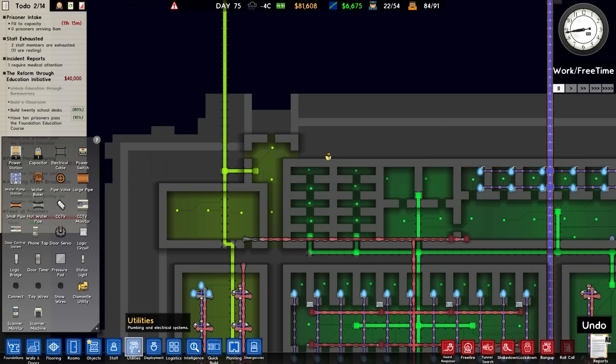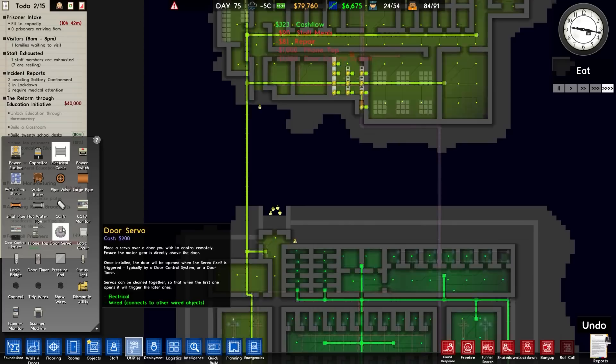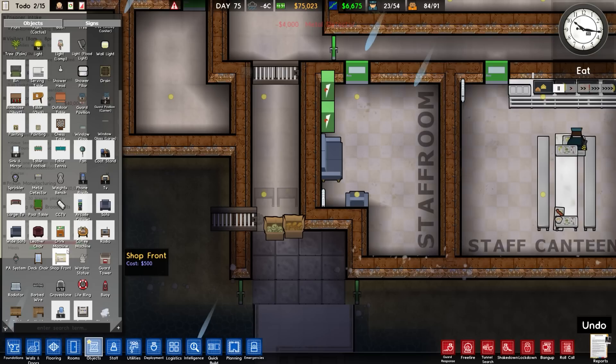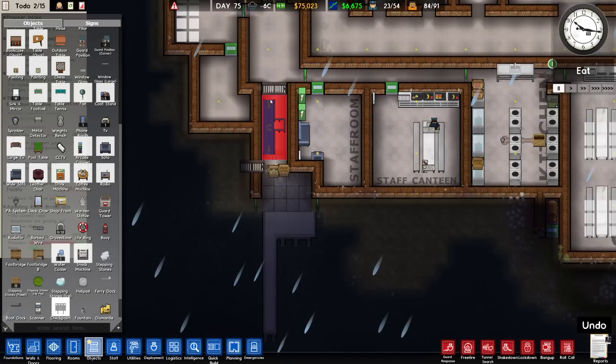Looks like there's a bit of fighting but it seems to have stopped immediately. In order to aid progression I think we're going to take a step back. A door control system will go there followed by a phone tap - this will be solely there for monitoring all of this stuff at the top. Door servos there. While we're here we may as well go for a metal detector, as this is all about getting this thing fit for prison habitation. Checkpoint - ah, that's a problem. Checkpoint is larger than I thought. That's going to cause some issues.